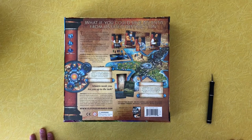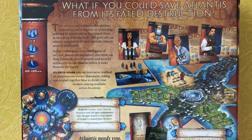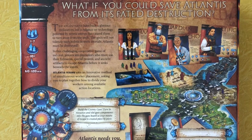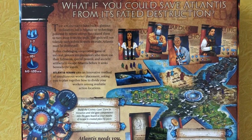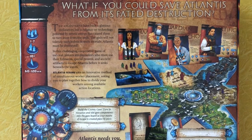What if you could save Atlantis from its fated destruction? Well, I guess I would do that. The Atlanteans have built a glorious civilization, but a reliance on technology powered by mystic energy has caused them to turn away from the gods. The gods will not tolerate such hubris in mere mortals. Atlantis must be destroyed.